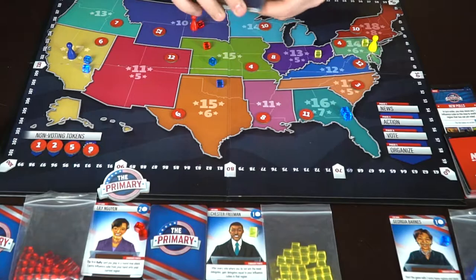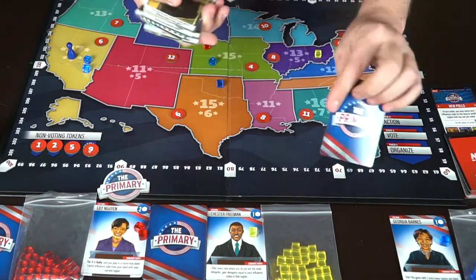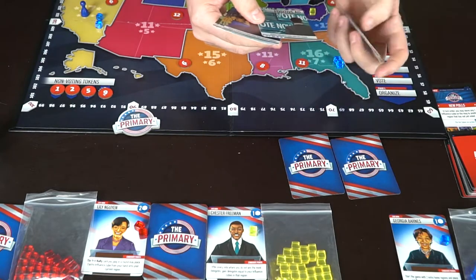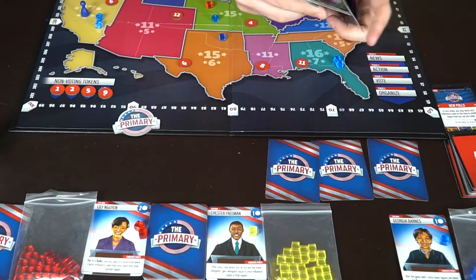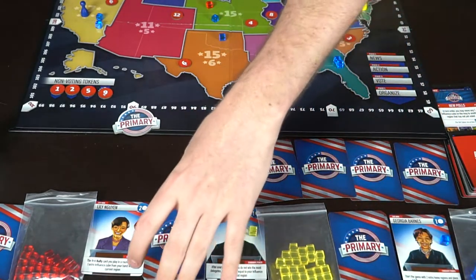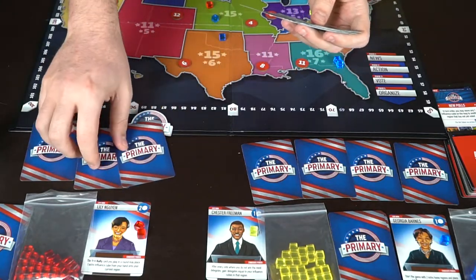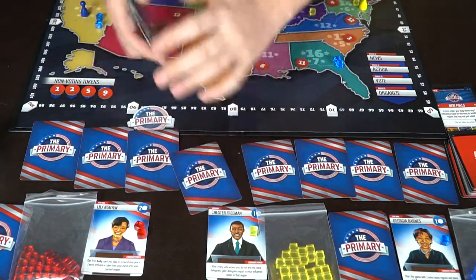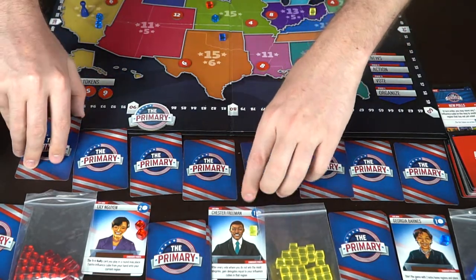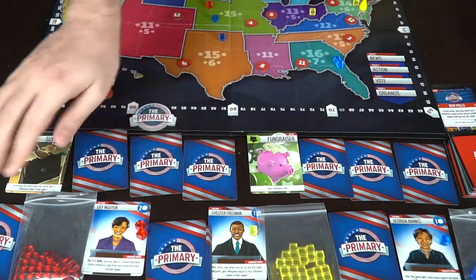Now the action phase: each player secretly selects any four cards and places them face down in order. Georgia selects her four cards in a chosen order. We'll set the rest aside and just show Chester's cards too, to demonstrate with two players. All four cards are placed face down. The first thing that happens is everyone flips over their first card simultaneously and resolves it in turn order.